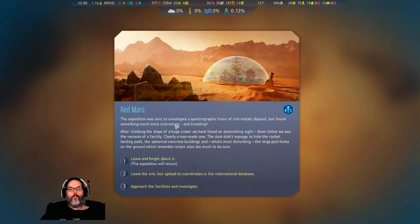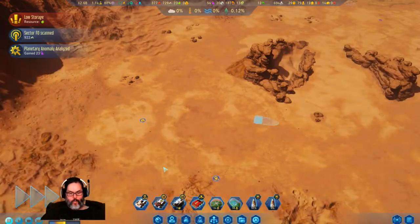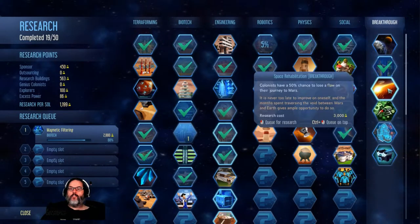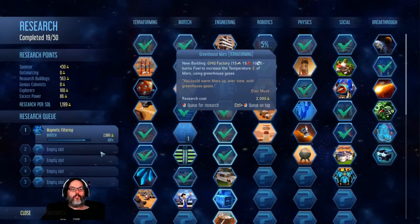Alright, Red Mars event. We investigated a trace of rich metals but found something more interesting. After climbing the slope, the remains of this facility. Let's approach the site and investigate. Nothing bad happened, and we found a new breakthrough tech. Let's see what that is - Advanced Drone Drive, another 40%! Holy shit. Landscaping projects. All spires, all spires - alright, we're almost done with that.